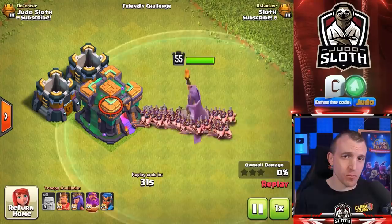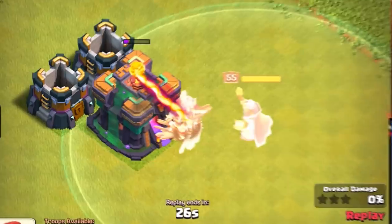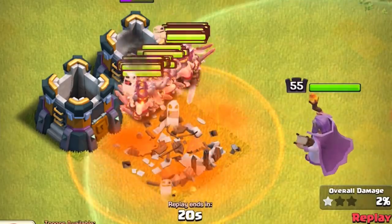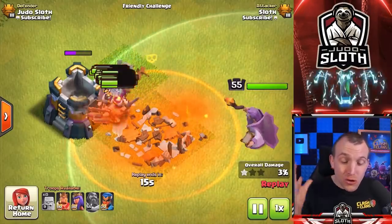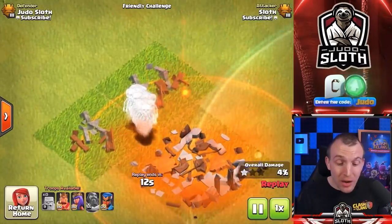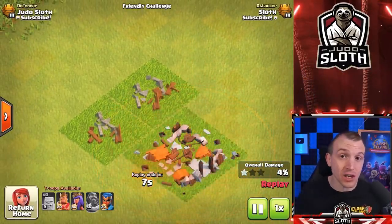What about with a bunch of Barbarians? I really want to highlight that whilst the Grand Warden's ability protects you through the Giga Bomb at Town Hall 13, your troops would be slowed down, but now your troops might still get taken out. The Barbarians are completely demolished by the poison spell and this is in isolation — you might even have a Scatter Shot firing onto those troops to do extra damage.